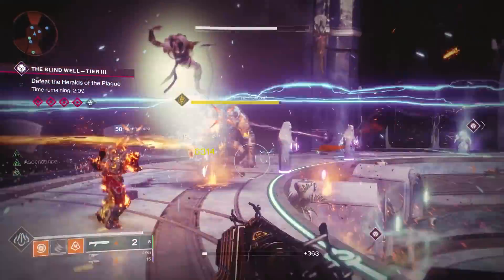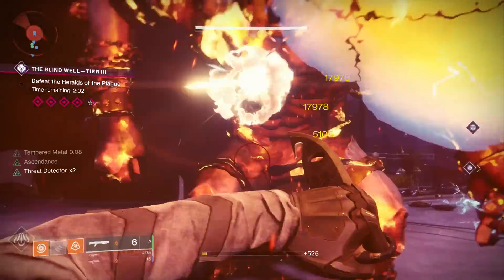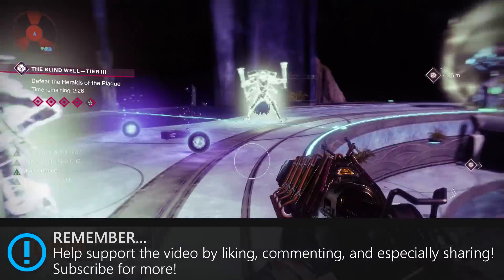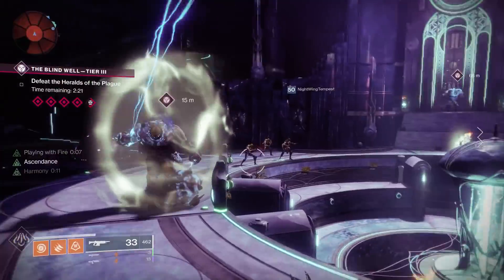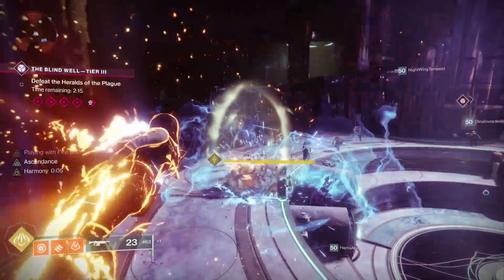Speaking of group, you will definitely need a group of people — high-light people — in order to complete Tier 4. The enemies in there are 580 power, which means that if you're below 530, you won't even be able to damage them. You'll do literally zero damage — they're just going to be immune. So you will need your group of preferably 8 or 9 people to be above 530 power level.